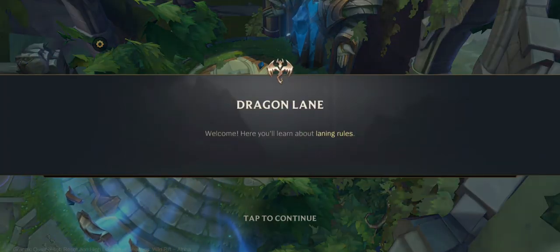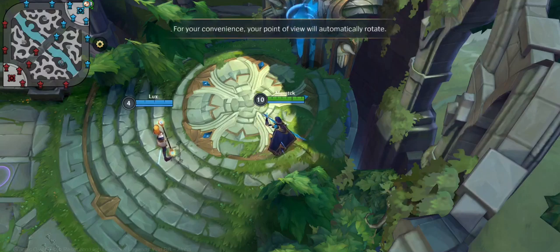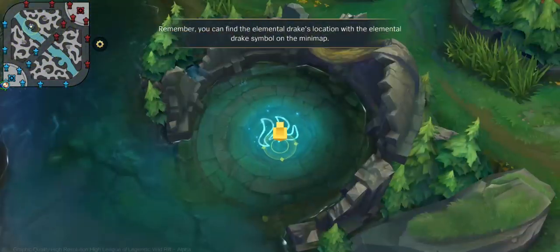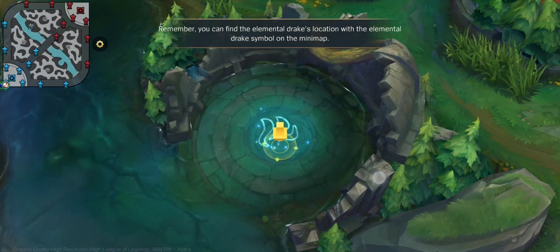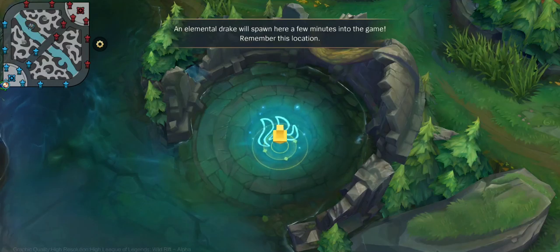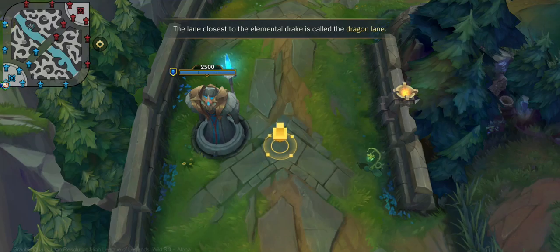Welcome. Here you'll learn about laning rules. In this match, you will start the game in the top right corner of the map. Your point of view will automatically rotate for convenience. You can find the Elemental Drake's location using the Elemental Drake symbol on the mini-map. An Elemental Drake will spawn here a few minutes into the game. The lane closest to the Elemental Drake is called the Dragon Lane.